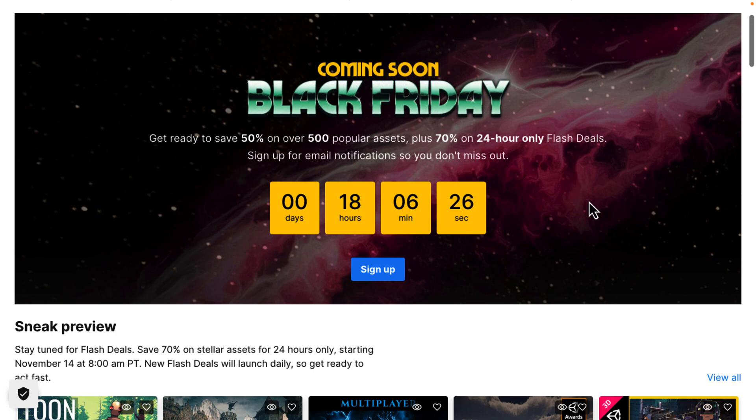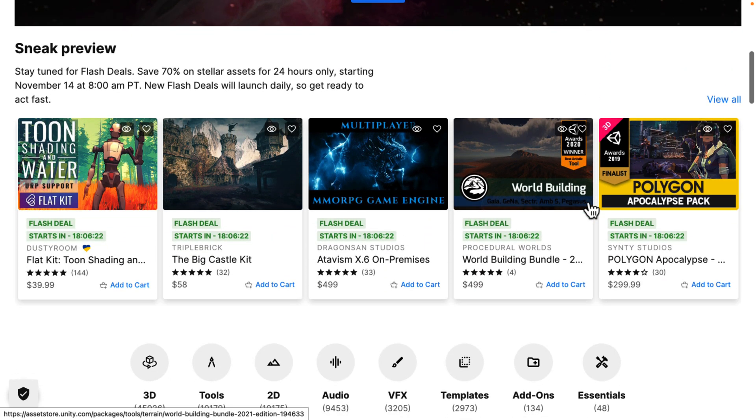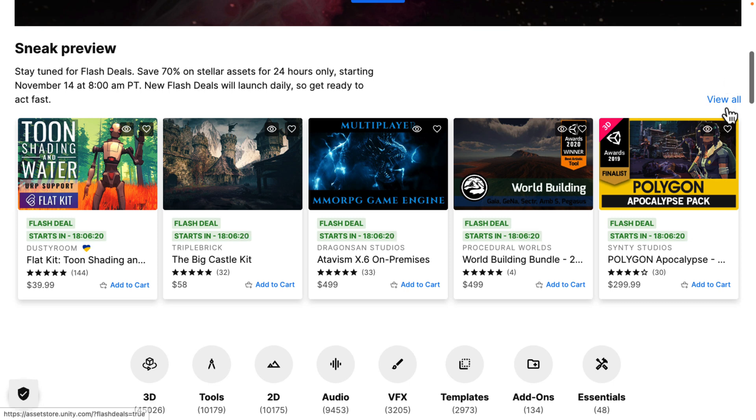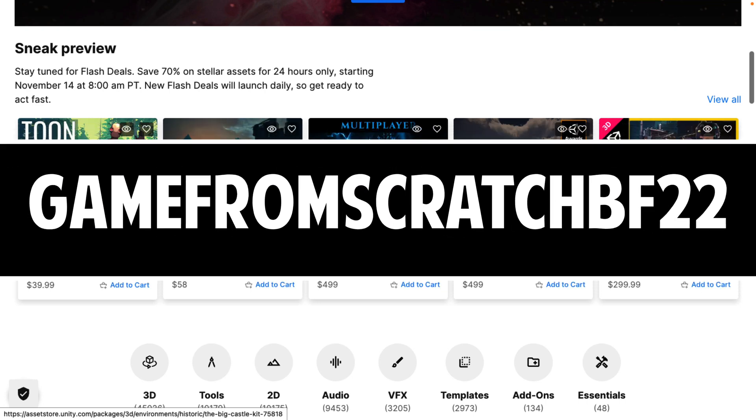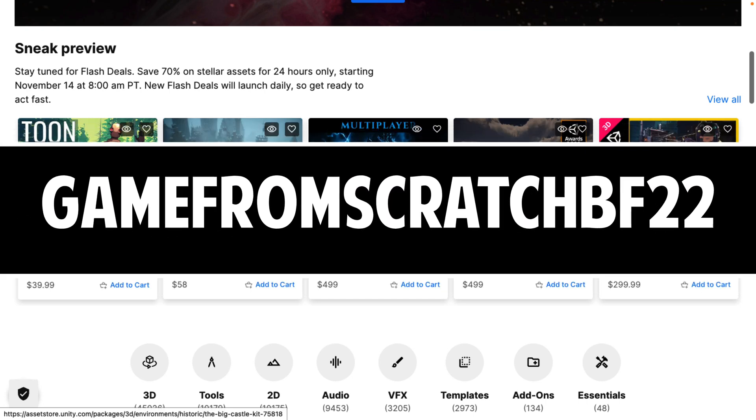These flash deals are actually all being announced in advance. There are no limits on them, so as many people can buy them as they want. Basically for each day in the schedule you can get these items for up to 70% off, on top of 500 items 50% off. But to make it even better, if you use the code Game From Scratch BF22, you get an additional 10% off.